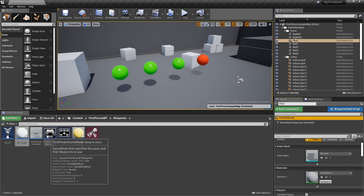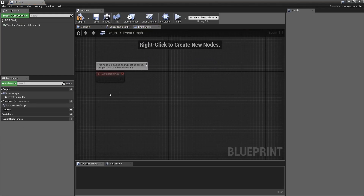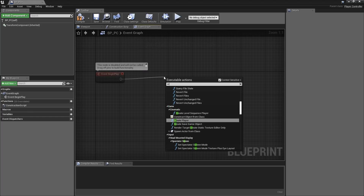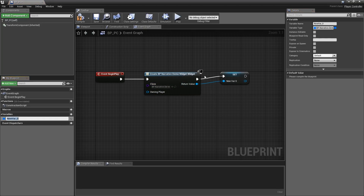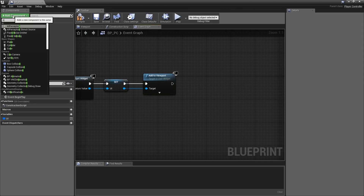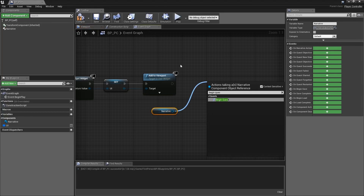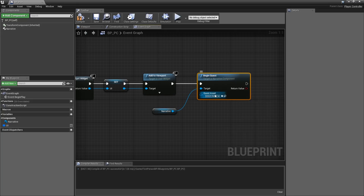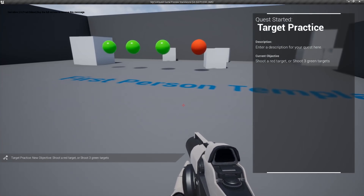We've made our targets and now we just need to start our quest. To begin a quest, open up the Player Controller blueprint (BPPC). Narrative comes with some UI, so create a widget using the Narrative Demo Widget, promote it to a variable called 'UI', and add it to the viewport. Add the Narrative Component, hold Ctrl and drag it in, then click Begin Quest. Narrative asks which quest we're starting — select the Target Practice quest.